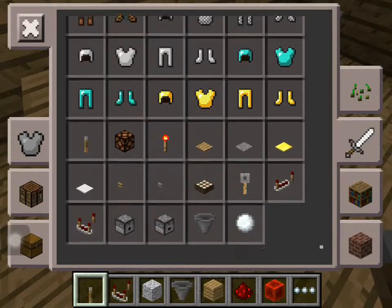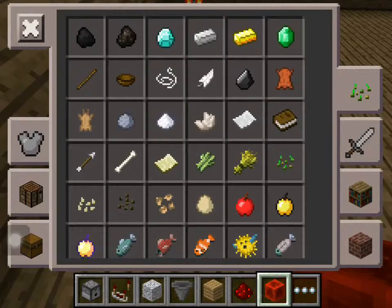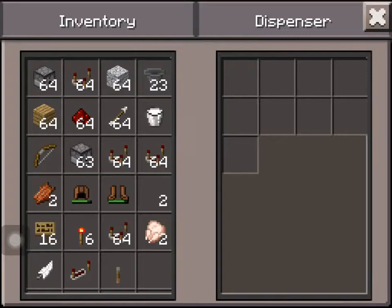And then you can experiment with it. Let's put that there. And let's get some arrows and put them inside there.